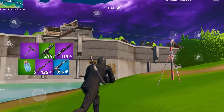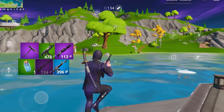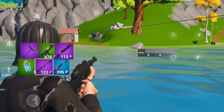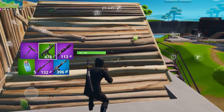They are also teasing a new hero coming to the item shop. They don't reveal who it is, but they say a hero arrives — a mighty arrival is coming to the item shop this week. Stay tuned. It's probably a DC Comics character, so expect someone like Superman or Batman.